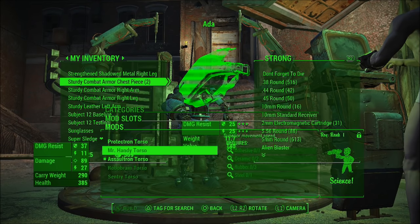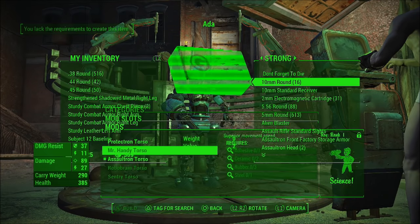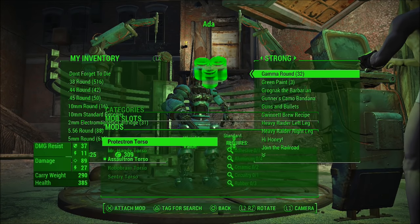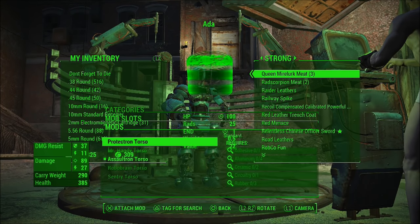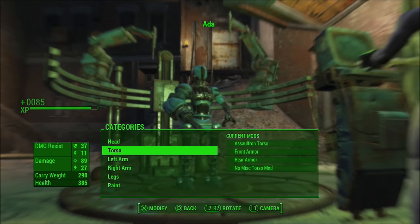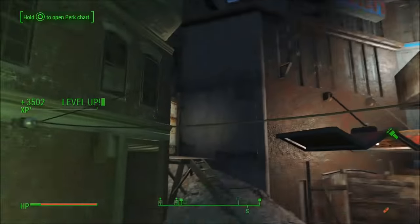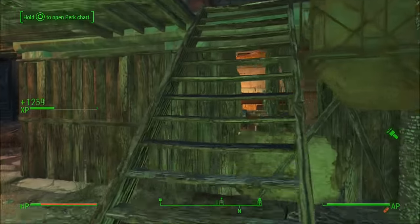If you're doing it wrong — say you're over the Mr. Handy torso or one you can't build — it will sound different [wrong sound]. Same goes for the Assaultron torso, Robobrain, and Sentry torso. It only works on the Protectron torso. You can do it with other things but the Protectron torso gives you the most XP. Once you've done it for however long you want, just back out of the station and you'll see your XP going up insanely — look, I've reached level 51. It's insane.